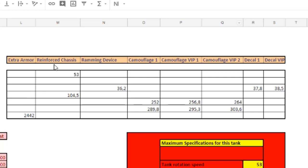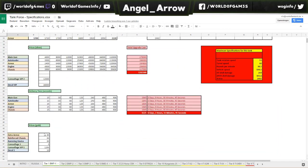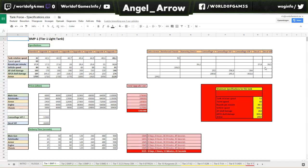We still have a few columns here, and those are the values on top of the original total values if you install the gear mentioned below, and the camouflages and the VIP camouflages and decals — then you get these values: the maximum specifications. We have one block here in bright red and yellow, and those are the maximum specifications for this tank. You can reach the maximum specifications by upgrading the tank to the fullest and using a VIP account and the VIP camos and decals.